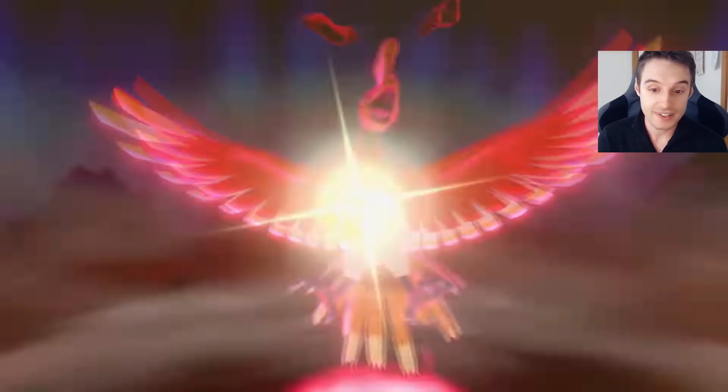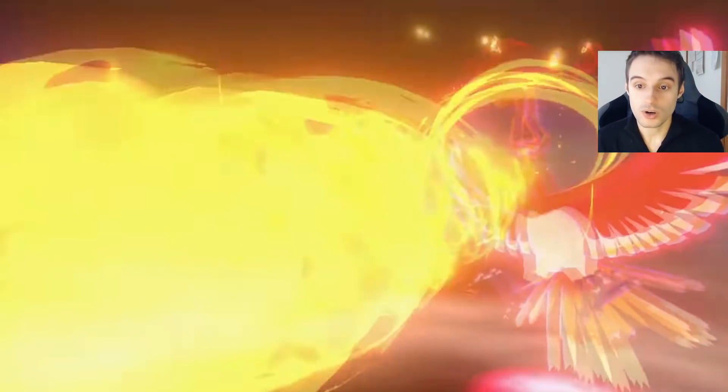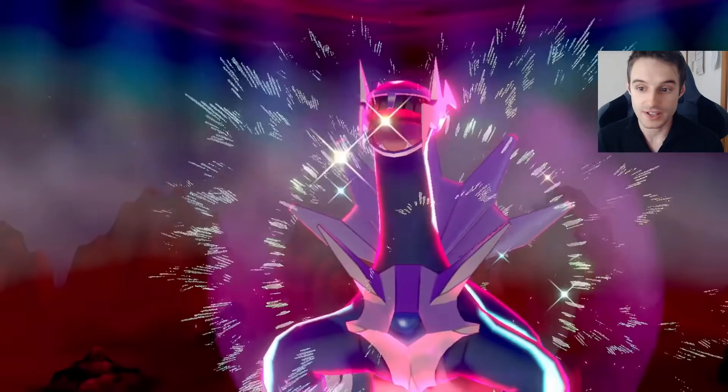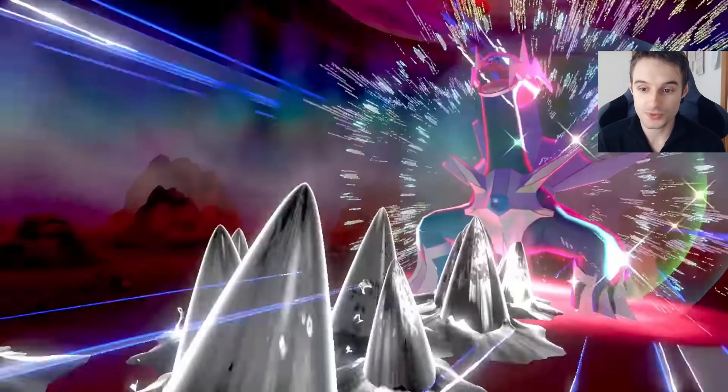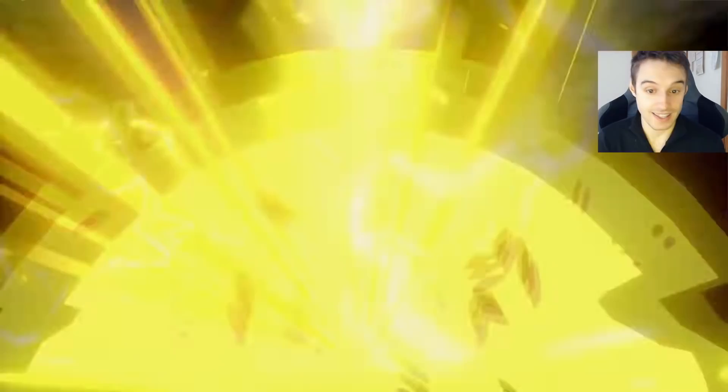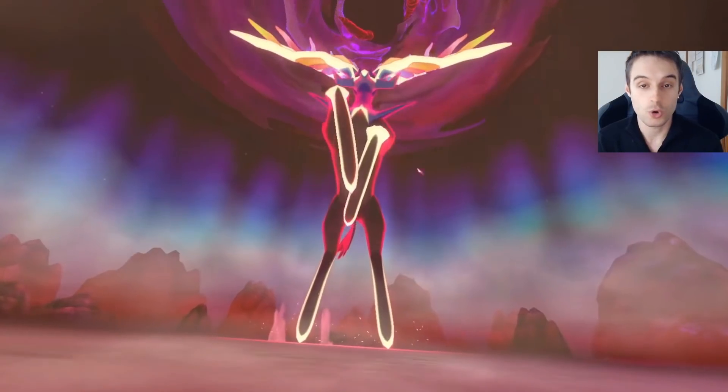Mewtwo — finally we're going to be able to catch Mewtwo. Ho-Oh — yeah, that looks good. And Kyogre, very nice. I'm hoping that we actually get the orbs for those guys eventually. And some more dragons — we already have that in the game, actually. We can get that through home transfer.